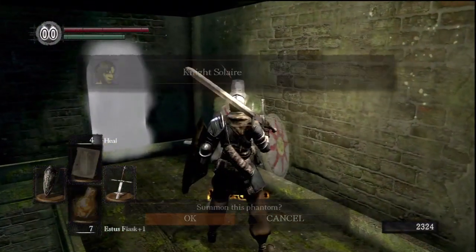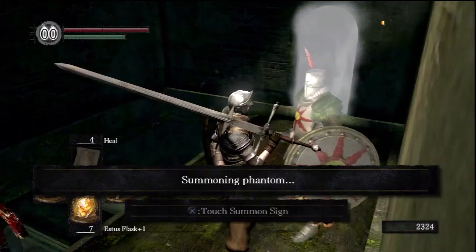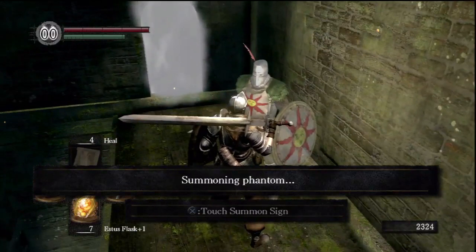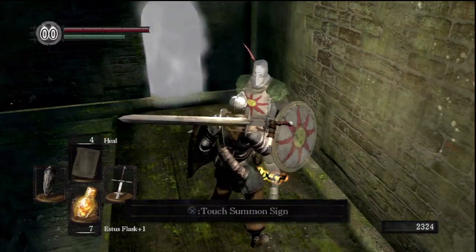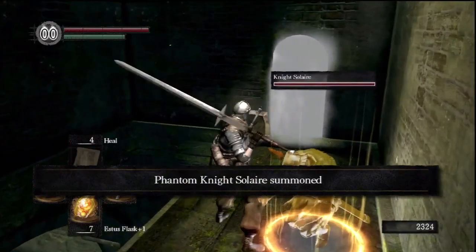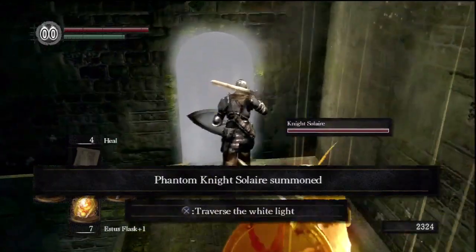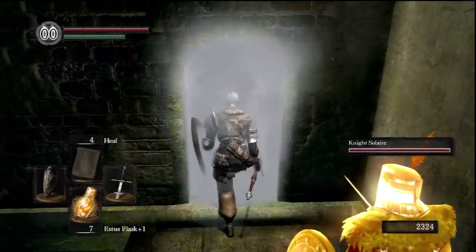Here's the summon sign for Knights of Lair. I thought about killing him, but I wanted to use him in this playthrough. On one of my other Paladin characters I killed him right away so I could have his cool-looking Sunbro armor — I might recommend doing that if you don't want him to help you.